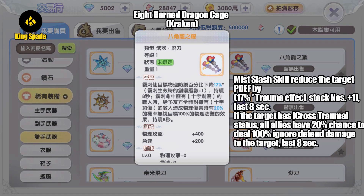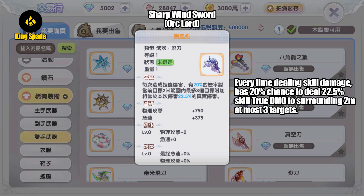Next, let's look at the ninja sword. The first one is gold weapon dropped by MVP Kraken — Eight Horn Dragon Cage. Miss Slash skill reduces the target's physical defense by 17% times trauma effect stack numbers, plus 1, last for 8 seconds. If the target has cross trauma effect status, all allies have 20% chance to deal 100% ignore-defend damage to the target, last 8 seconds. Very specific weapon — only affects the Miss Slash skill.